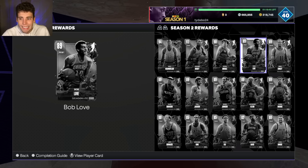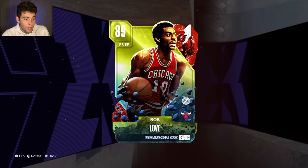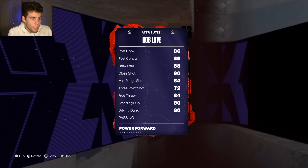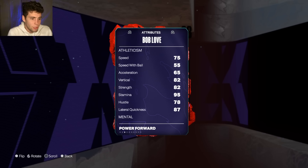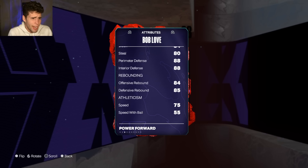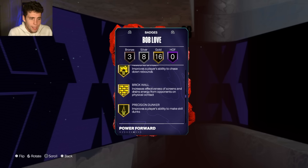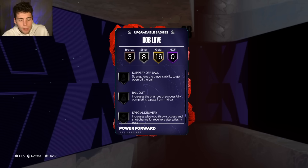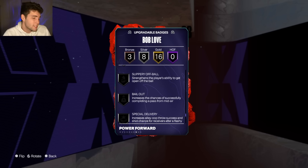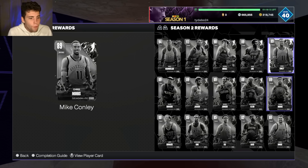Bob Love is the Triple Threat Online 50-win reward at the small forward position. He's 6'8" with a 6'11" wingspan, 72 three-ball, 80 standing and driving dunk, solid ball handle, and elite defense. He has 16 gold base badges, 8 silver, 3 bronze — including silver clamps and interceptor. The Amar'e Stoudemire base is fine, but the B dribble style is a bit troll.